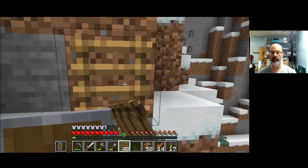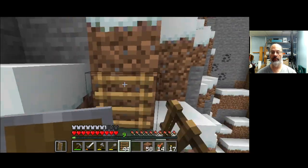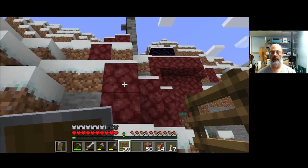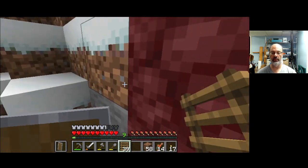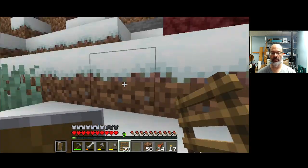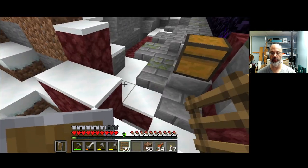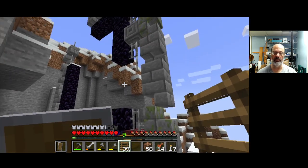Getting up there — I guess maybe I'll just do it with ladders from here on up. Oh, here we are. So the nether portal — we've got netherrack here, that's a soil from the nether biome. The other interesting thing about these ruined portals is that there's lava. Oh, this is a massive one — I've never seen one this big. Look at this!